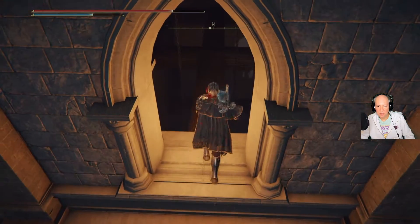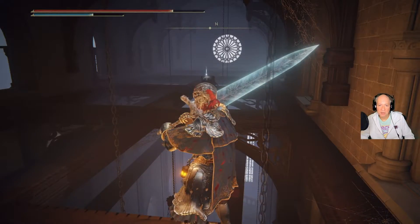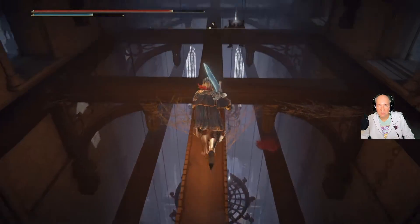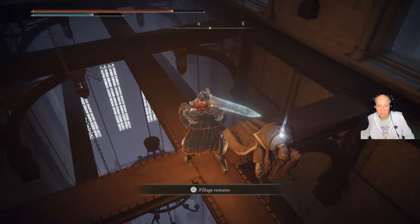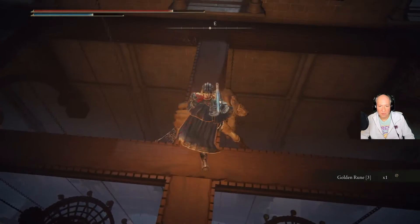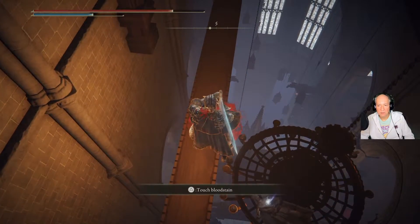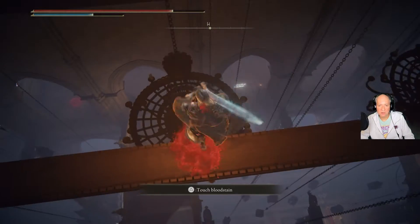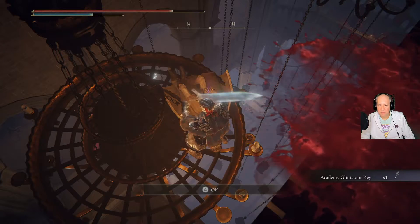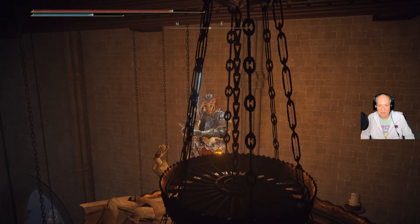He's gonna be up there, so we're just going right on in here. There's an item right there, and an item right over here — that's what we want. Golden Rune 3. Somebody obviously missed his roll, or walk off — I don't know what he did. But this is what you want. It's gonna help us complete Thops' quest. That's how you get the second Academy Glint Stone key.